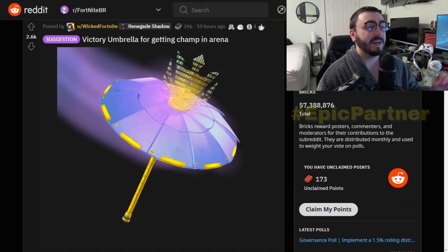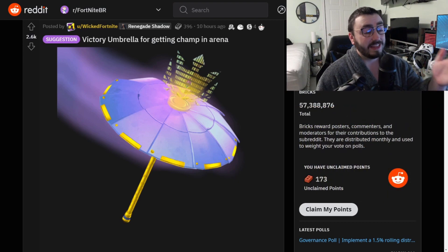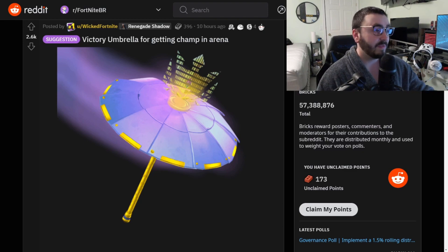We're starting off with a fantastic idea: a victory umbrella for getting Champion in Arena. That is a really really clean looking umbrella. Getting Champion in Arena, you need to get something for that — it would fix a lot of the problems in Fortnite right now. It would get all the sweats into Arena if they want that umbrella to show it off. Just give Arena prizes. Very clean looking umbrella — I'd really like that even though I don't know if I'd ever make it to Champs.